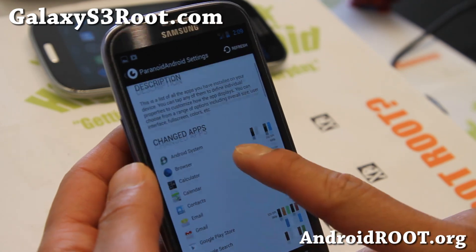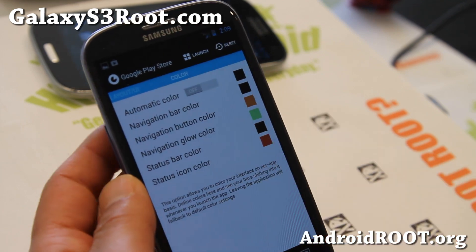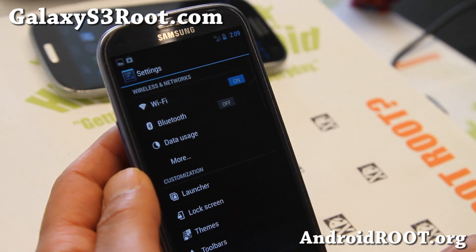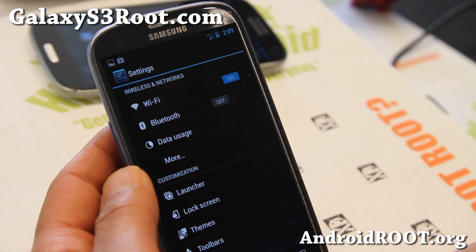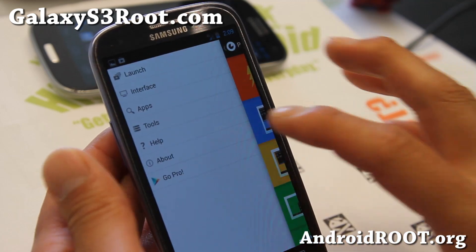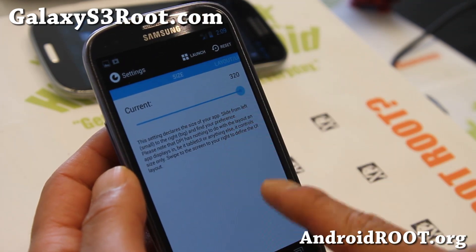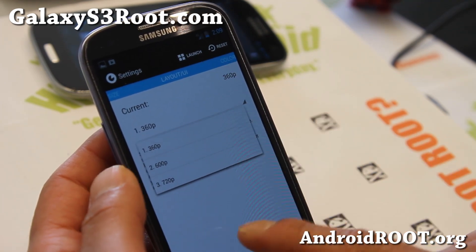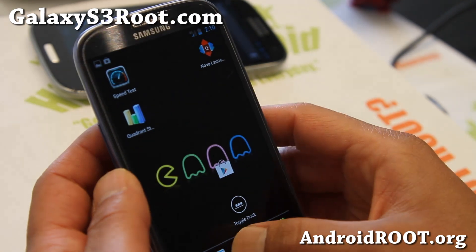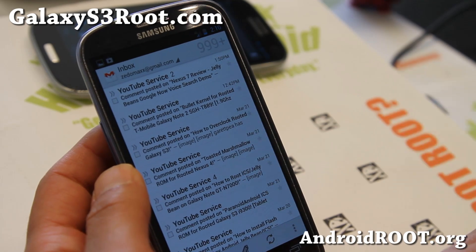Go to apps and go to the Play Store, then go all the way to Colors and change them the way you want. By default, the Settings on this ROM will look like it has tablet mode. You can set it to phone mode by going to Hybrid Properties, go to Apps, find the Settings app, and set DPI to 320 and change from 720p to 360p. That will get you into phone mode. You can do that with any app — for example, Gmail — to get it into phone mode.